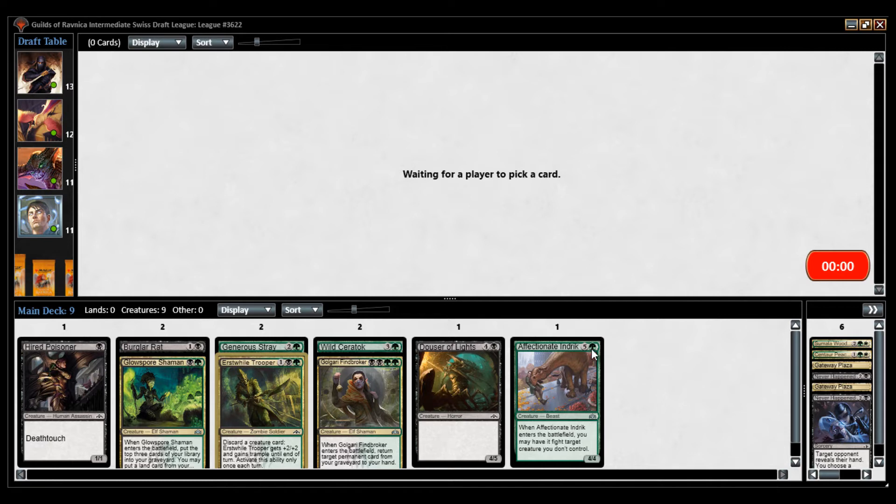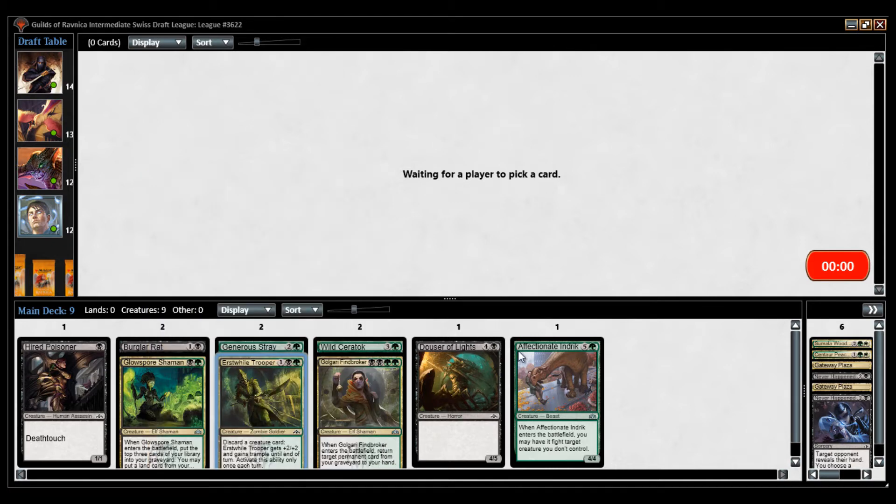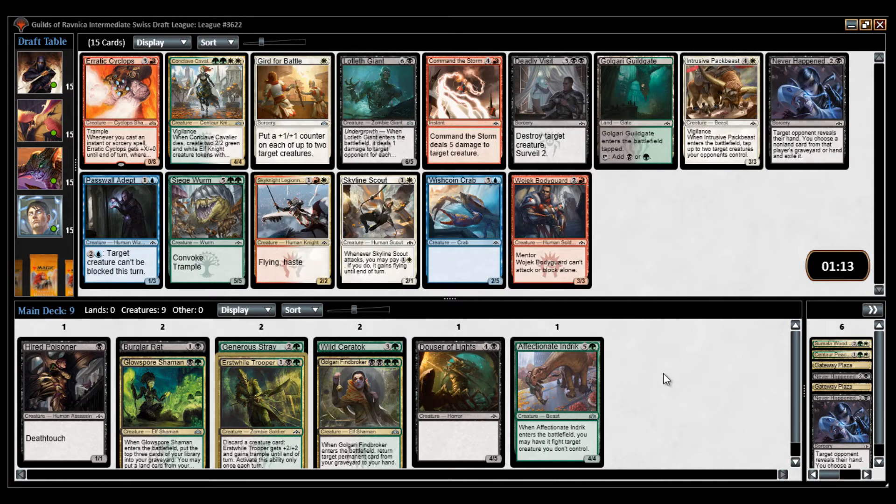We're really looking for some scavenge payoffs. Always looking for Price of Fame — three and a black, destroy a creature, costs two less if it's a legendary creature, and you get Surveil 2. There's also the 3BB common. Speak of the devil — I think we're going to take it here.